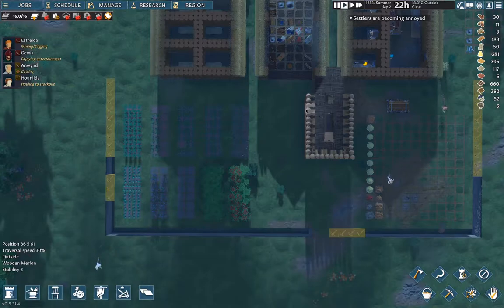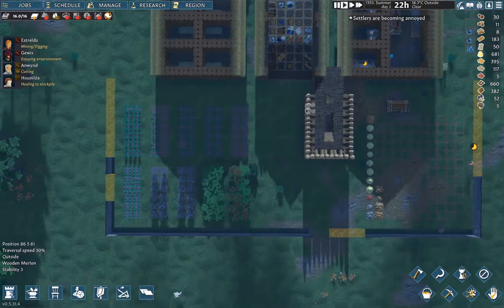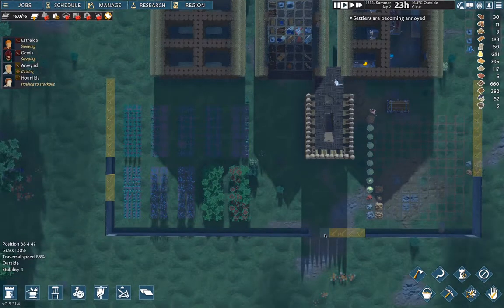Hello everyone. Welcome back to the village of Umm in Going Medieval. So we started digging a moat last time around, and that's for defense. The idea is we're going to funnel the attackers in through here, and we'll set up our archers on here, and they should be able to pick them off.